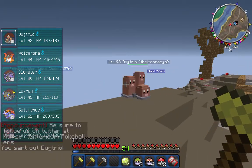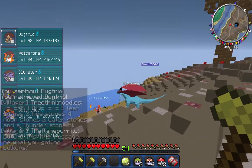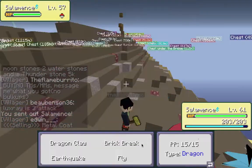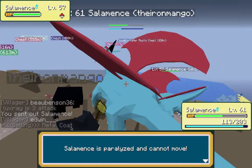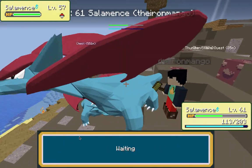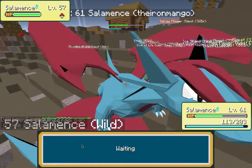There's an Abra — oh he teleported. There's a Salamence! My Salamence can take you out — dragon claw! Oh, I'm paralyzed, no no! And he's using fly — wow, what a noob.